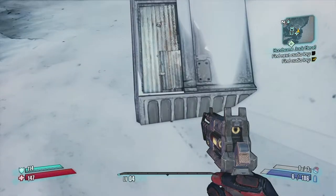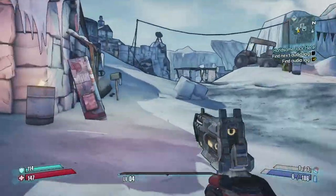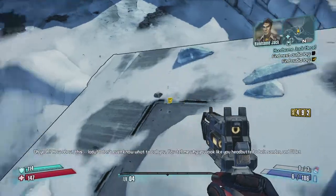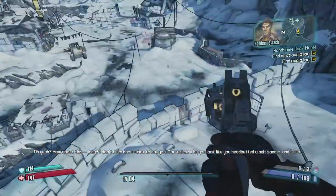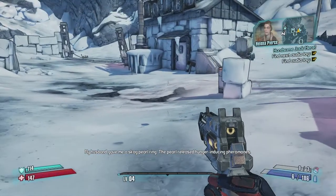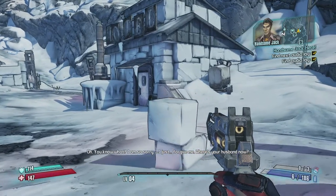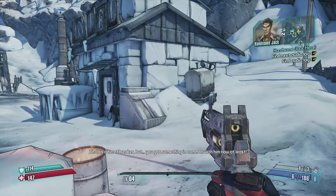Half of her face is disfigured because of the war, but Handsome Jack is not nice about it. The next audio log is on the roof of Hammerlock's house: Jack says, 'How about this lady - you tell me why you look like you headbutted a belt sander and I'll let you all go right now.' She explains her husband gave her a skag pearl ring that released hunger-inducing pheromones, and that her husband is now dead. Jack replies: 'That is a heartbreaker, but you've got something in common with him now at least.'